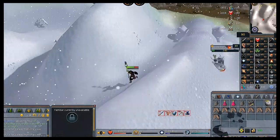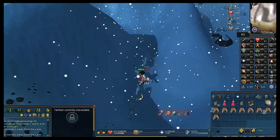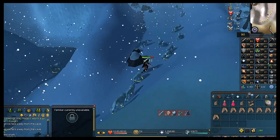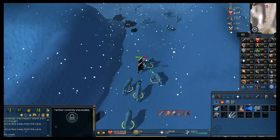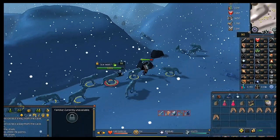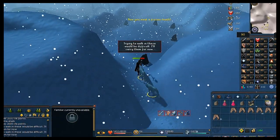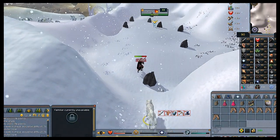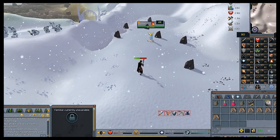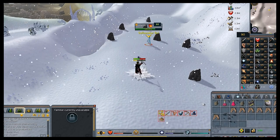You'll notice your stats being drained — don't worry about it, just keep your health up as well as your run energy. If you brought super restores, these wolves will attack you — just keep your health up as it's only for a short time. Once you get into the clearing with the rocks the wolves will stop attacking, then use your super restore to restore prayer and skills before the boss spawns.